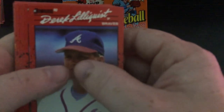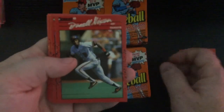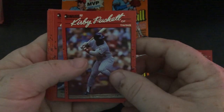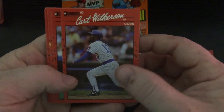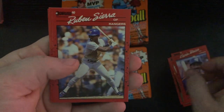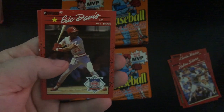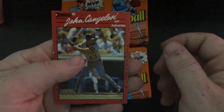All right, let's see what we got in this one. Got a Derek Lilliquist, Ryne Sandberg — really decent. Donnell Nixon, Dennis Eckersley — that's a good card, put that in the good pile. Another Kirby Puckett, nice card. Jeff Montgomery, Kurt Wilkerson, Hubie Brooks, Herm Winningham, Kevin Bass, Ruben Sierra, Pedro Guerrero MVP — not Cardinals. Eric Davis All-Star, Harold Johnson, and John Colasso.